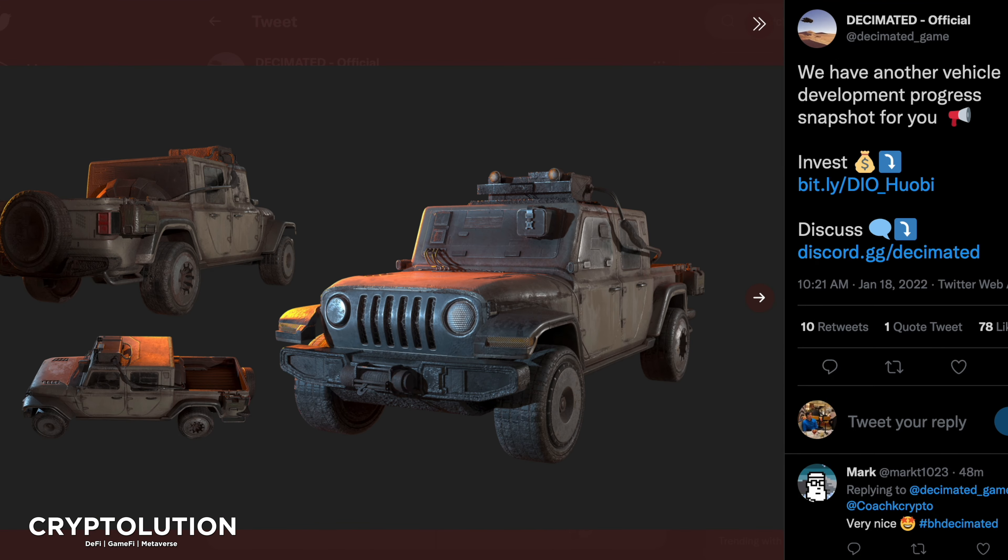Another vehicle they just released is more of a jeep-style apocalyptic vehicle. They're touching on so many different points — cities with futuristic elements, a cyberpunk vibe, but also an apocalyptic outside world with dust, sands, abandoned buildings, abandoned malls, and run-down bridges. This vehicle allows you to travel through those dunes and sandy deserts easily.